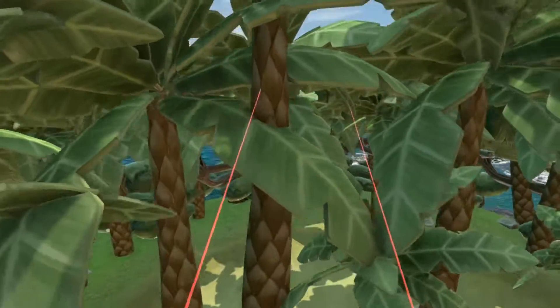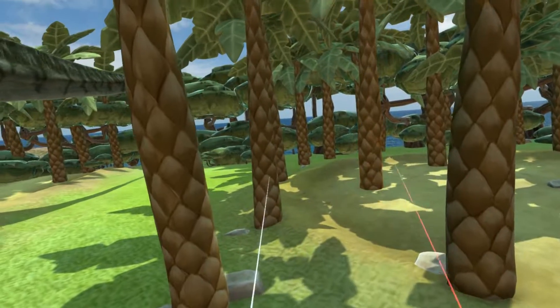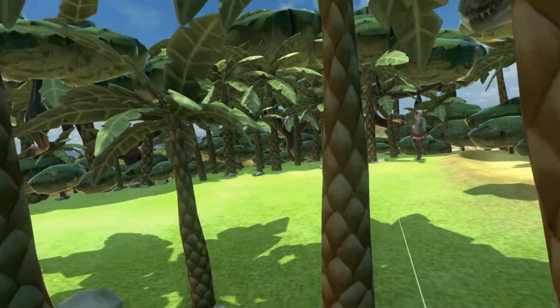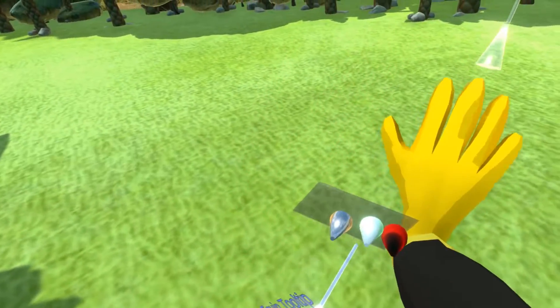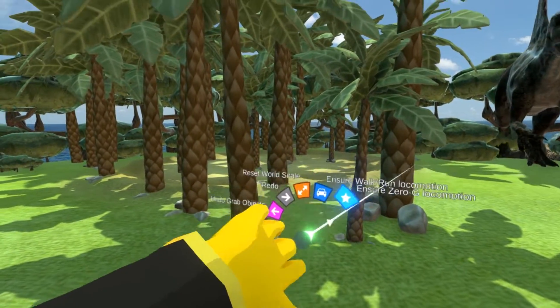And the same is with all the other palm trees. But those, you can see, are still grabable. So you need to repeat the same process and make everything non-grabable that you don't want players to grip. This is the basics of the setup, and there are also some more advanced options. For example, if you want your world to be enabled with zero G locomotion, you can use this handy shortcut to enable it.